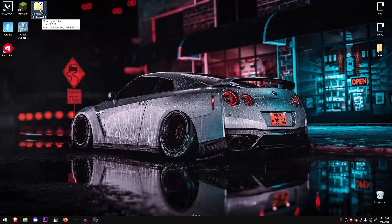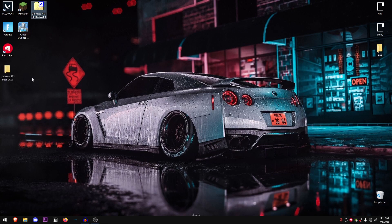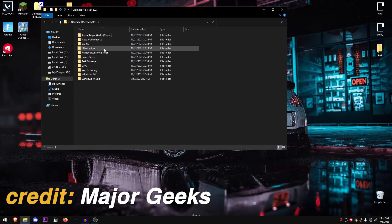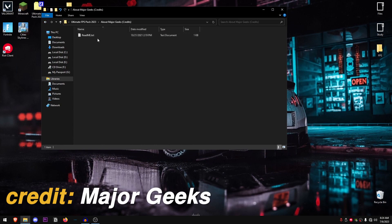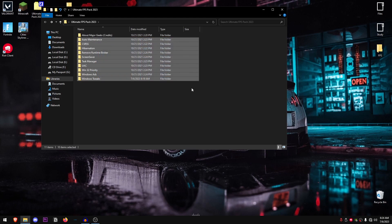Once the pack has been downloaded, right click on it and extract it using 7-Zip, WinRAR, or whatever you prefer, then go ahead and open it up. Inside, the first folder contains the credits for all of the tweaks present, as they are sourced from the MajorGeeks website. I have compiled some of the best tweaks into this folder.